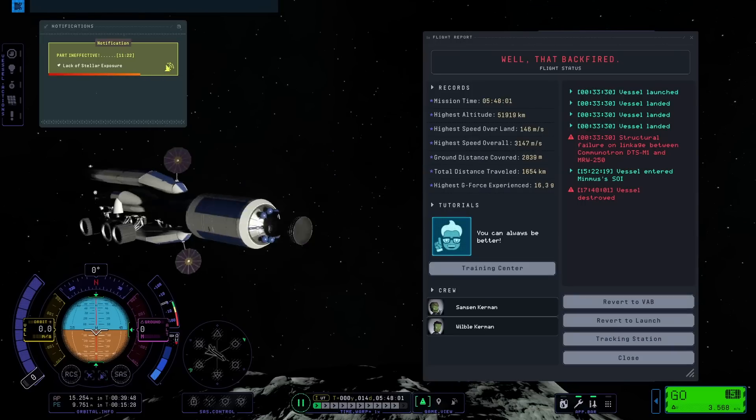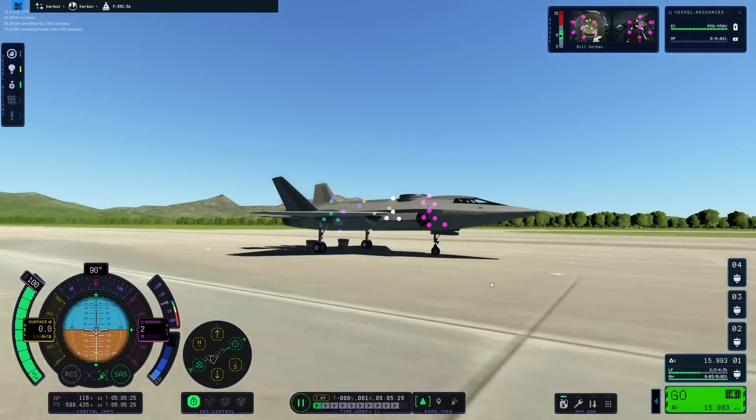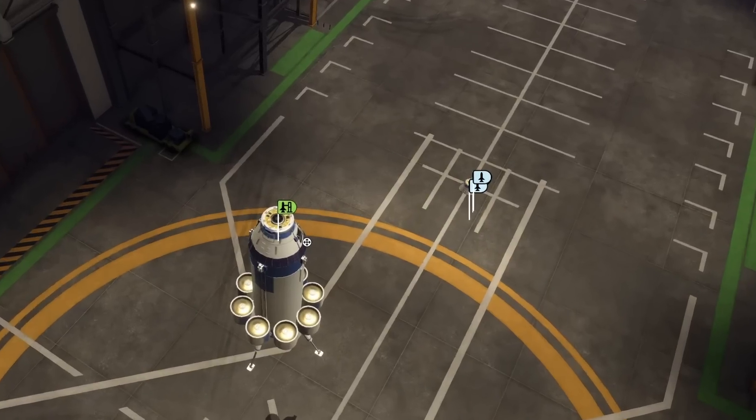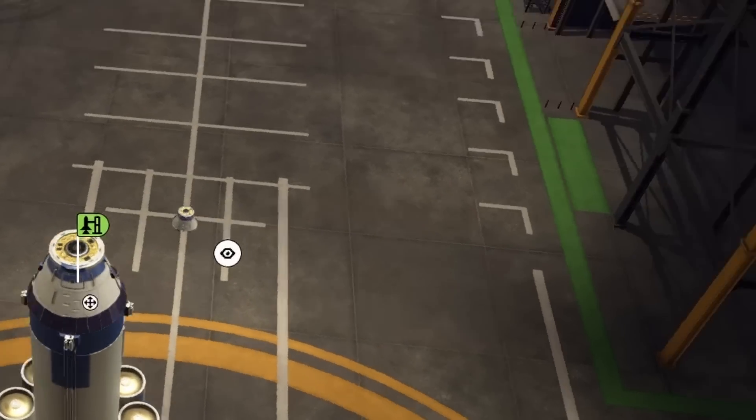Does your spaceship explode when you want to undock? Are your airplanes haunted by weird colored dots? Do your rockets want to hide in shame under the floor of the vehicle assembly building? Worry not, I have a solution for you!